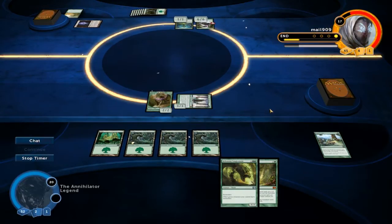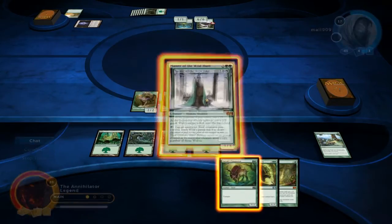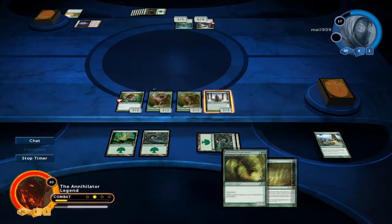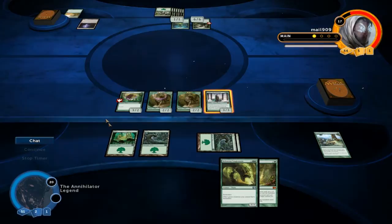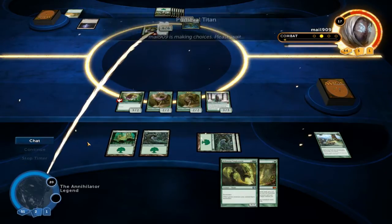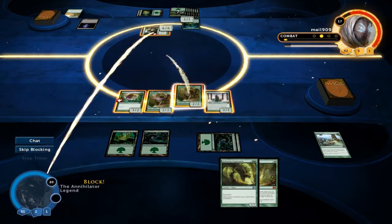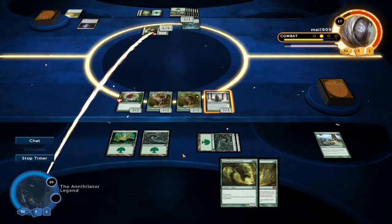I think we're dead here. Companion isn't gonna do a whole lot — that's unfortunate. But our draws were pretty powerful for a mulligan to four. Our opponent's gonna get in there. Well, our opponent probably has some other titan, so I'm not gonna try and trade here.